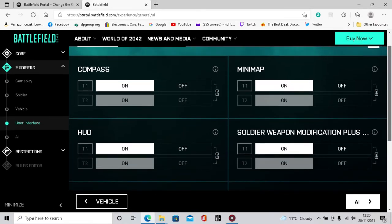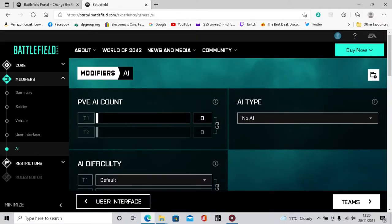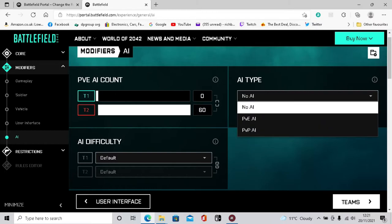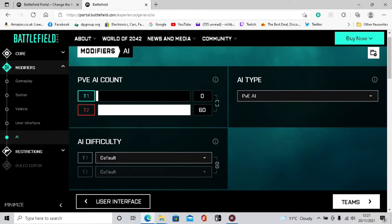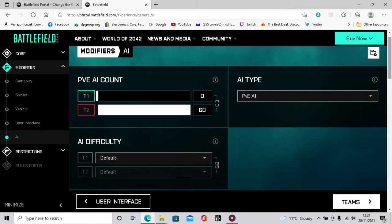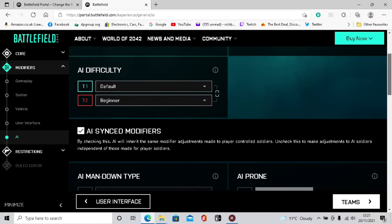This next part is really important if you're setting up for achievements - it's your AI. For your team's AI you want none - just yourself. For the enemy team, put the bots to the max: 60. Select this as PvE - that's you against AI. Set the bot difficulty to beginner, we don't want them too clever.